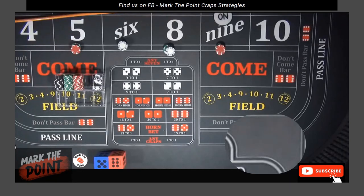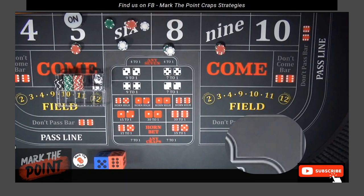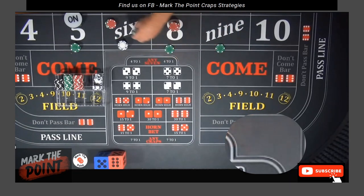Now on the second hit, any of these bets — $65 or $78 — pay $91. Say the five hits. It pays $91. What I do is take whatever number hit — let's say the five — make it a $100 bet, and regress everything else back down to quarter level, just like I did at Casino Quest on my 30-roll challenge.